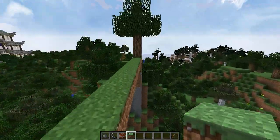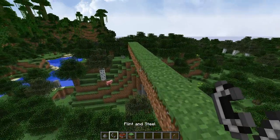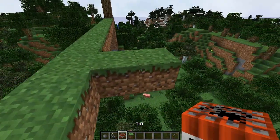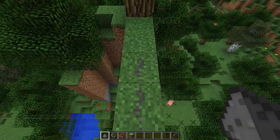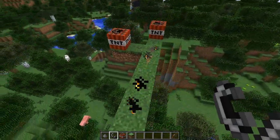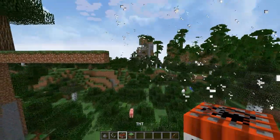This actually works with any modded TNT — like let's say more explosives with those cool firework explosives; it works with that as well. And you can actually light multiple TNTs at one time. It doesn't really have the same rules as redstone where you have a maximum length until it doesn't work anymore. For this mod, you can put it as long as you want. As you can see, you can light two TNTs at the same time — really, really useful and really, really cool.